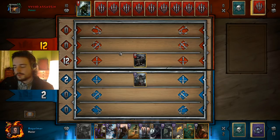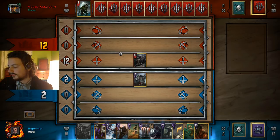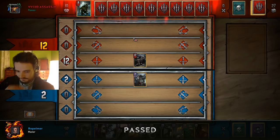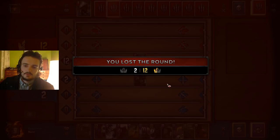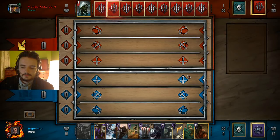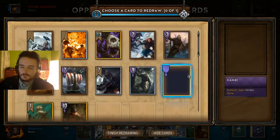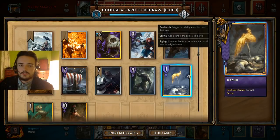So we pass here, and the cards we will draw are Scorch and Frost, and then if we mulligan something we find the Raider. Once more: Scorch, Frost, and Raider. So Scorch and Frost first, in that order. There you go. Now we mulligan something and we will find Raider.